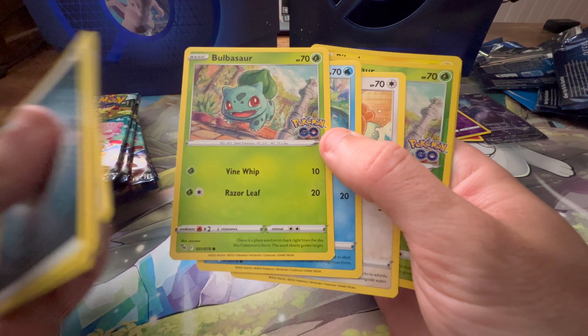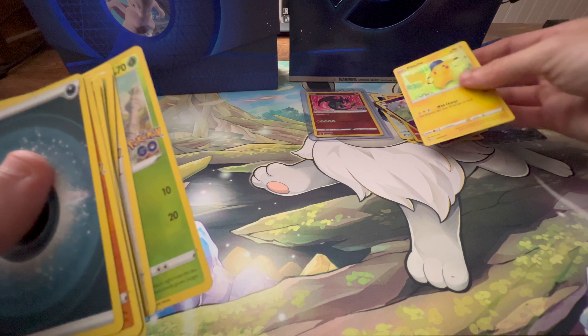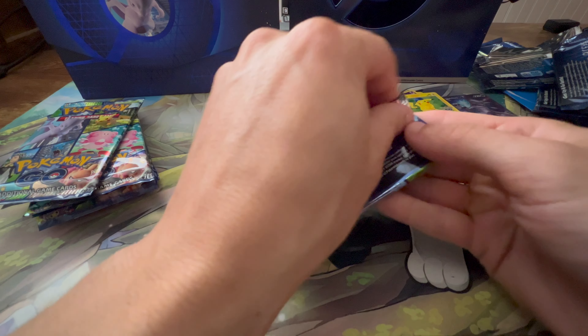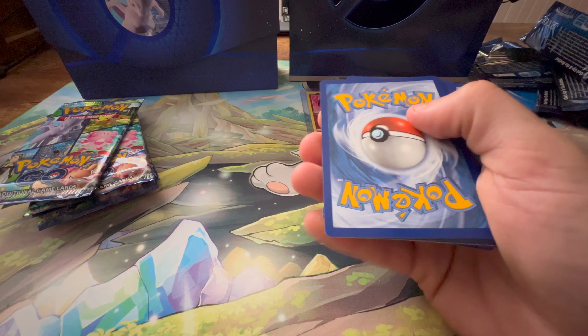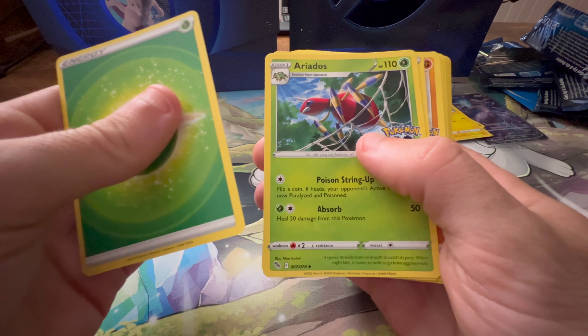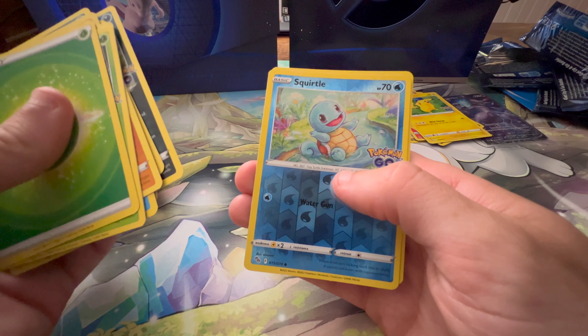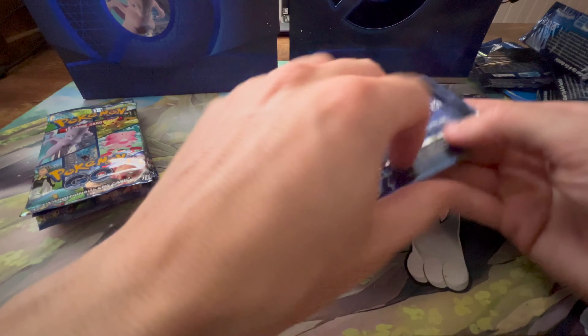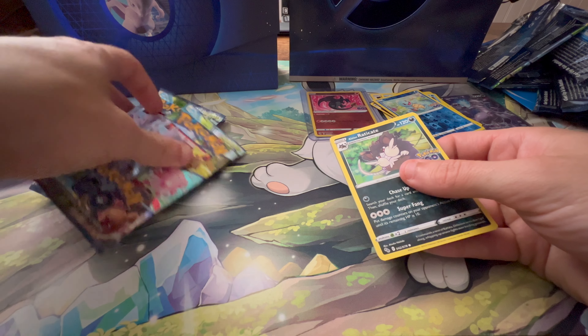So far I think we've had two actual hits in this box — one of them is just a V, though. The other one being the Radiant Charizard, which is definitely a bigger hit for this set. We'll see at the end of the box, but I don't think it's possible to just draw an easy conclusion like some would have you believe. We got the reverse Squirtle and the Lapras. Moving on — let's see what we have left. This is pack number six, so we are halfway.